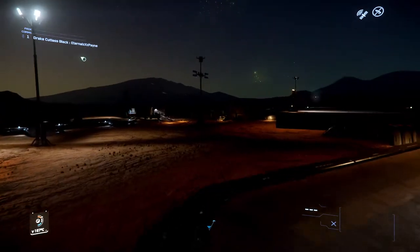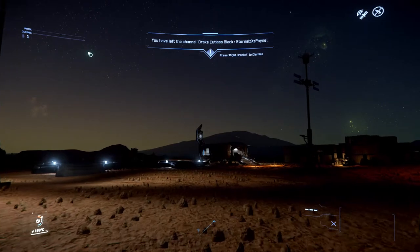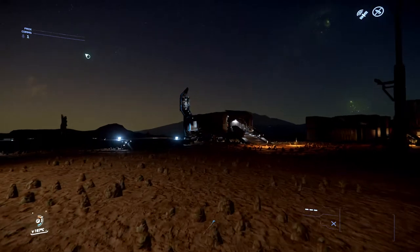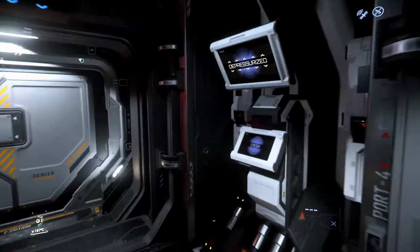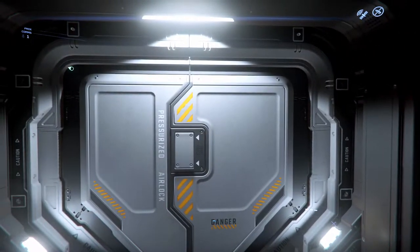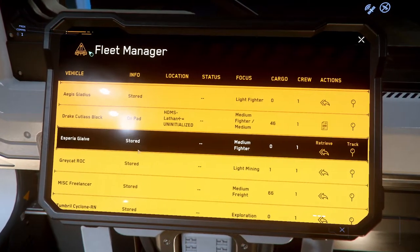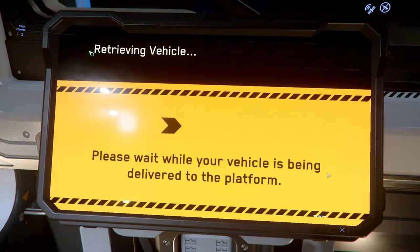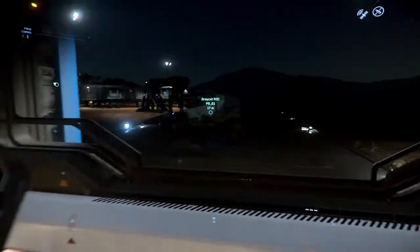When you touch down and you've got your ship landed perfectly on the pad, you're going to want to look for this little blue building over here. There's going to be a console inside, just like the ship retrieval console, and it's going to let you get your Greycat ROC. You just walk up to the console, scroll down, and you'll see your Greycat ROC right there. Just hit retrieve and it will tell you which one of the two pads outside the window your Greycat will be on.